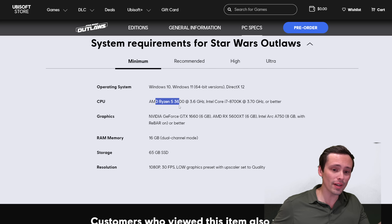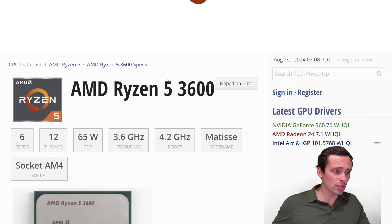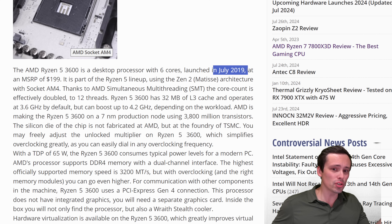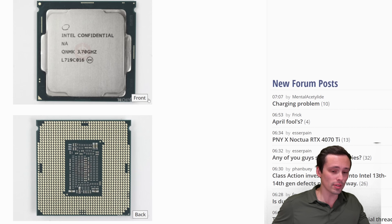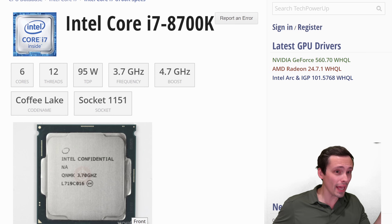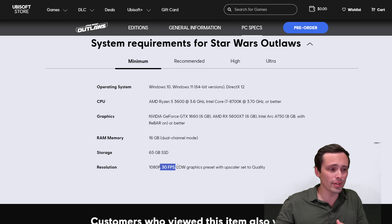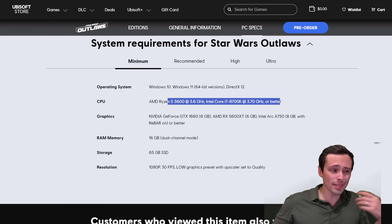The CPUs listed are a Ryzen 5 3600 and an Intel Core i7-8700K. The Ryzen 5 3600 is a 6-core 12-thread CPU from AMD released in July 2019 — a 5-year-old mid-range chip. The i7-8700K is also 6-core 12-thread and came out in 2017. So if you have a somewhat reasonably modern CPU, you should be okay. But keep in mind this is targeting 30 FPS, and in complex environments with lots of NPCs, you can actually become more CPU-limited in many games.